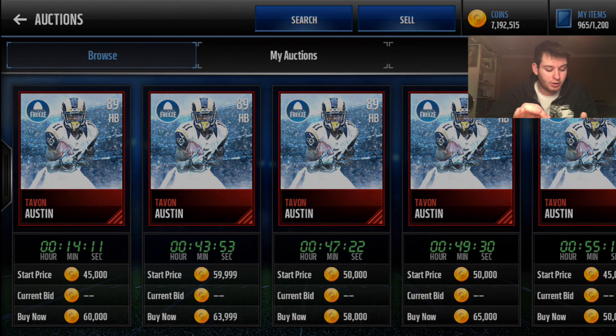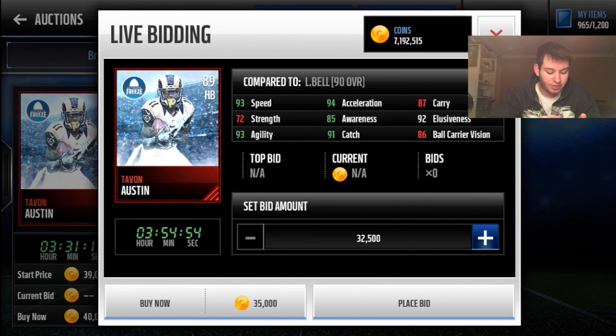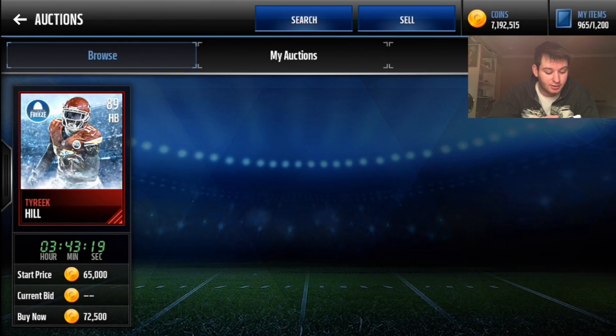Moving on to halfbacks — a lot of you will agree if you've used him before: Tavon Austin and Tyreek Hill out of position as halfbacks are absolutely amazing. They're speed demons — 93 speed, 91 catching. You can throw screens and wheel routes to Tavon. Add acceleration and agility boosts and he's going for 35,000 coins. Tyreek Hill has 93 speed and 94 catching, 91 agility — this guy is absolutely insane.